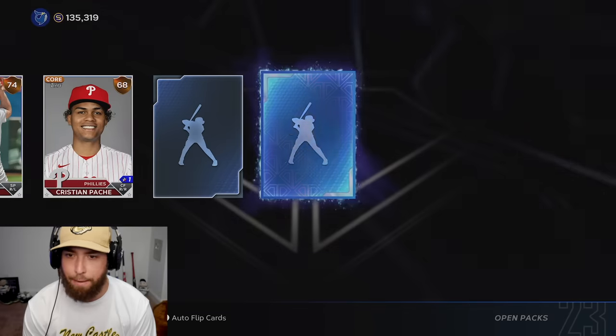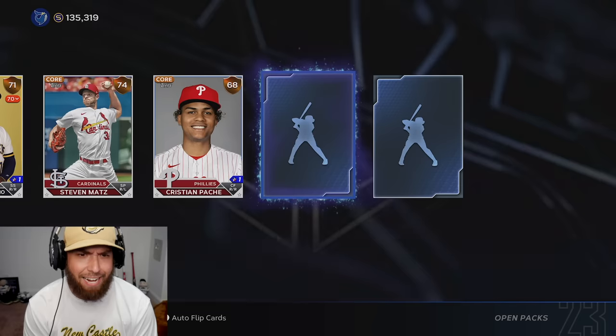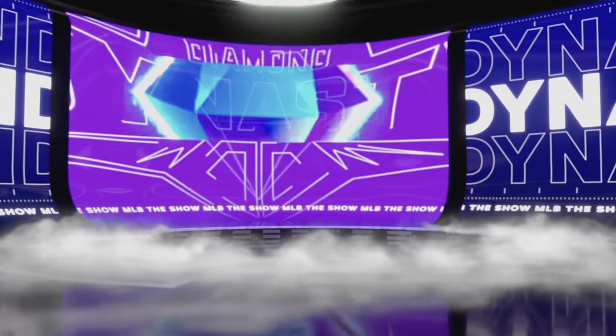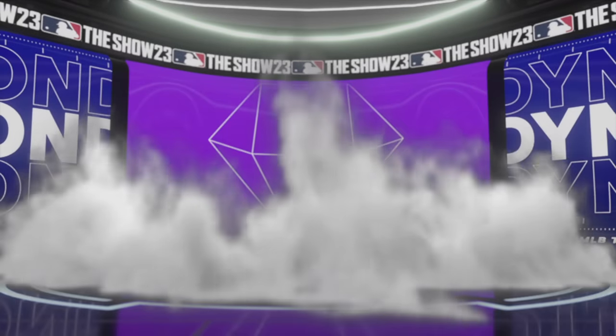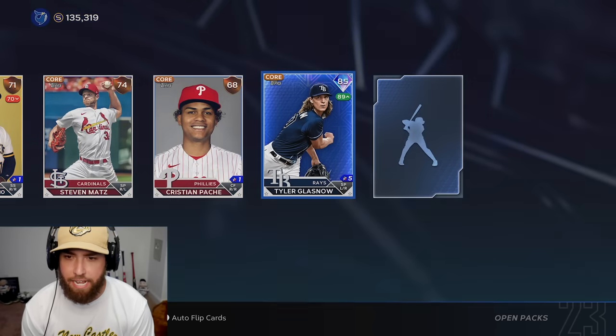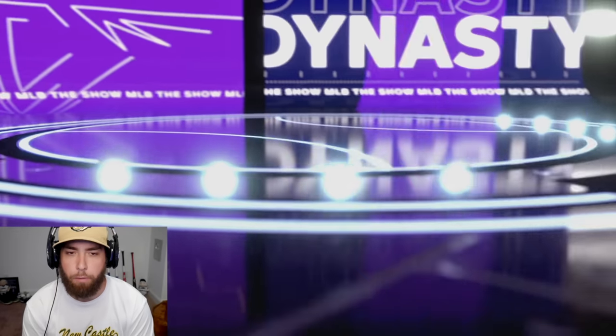We got 10 more packs. We got a double diamond pack? A double diamond pack? Come on. Tyler Glass now is our first diamond, and then our second diamond is also a purple — double dipping on the purple diamond.